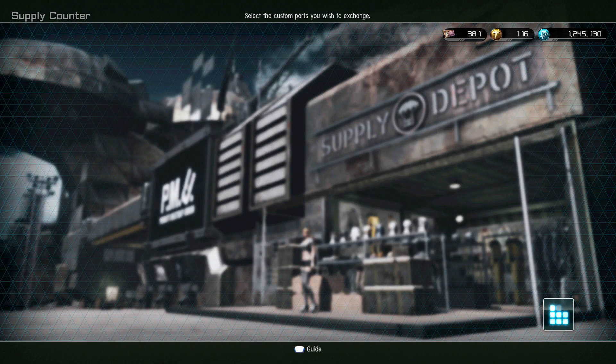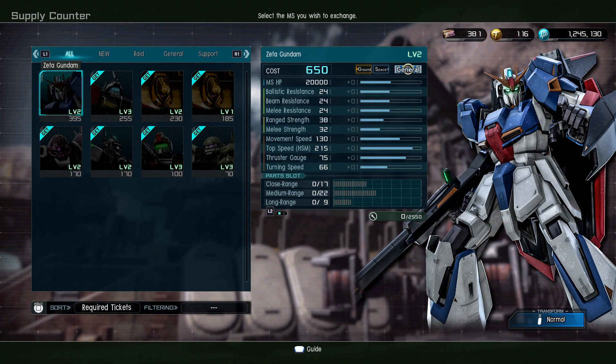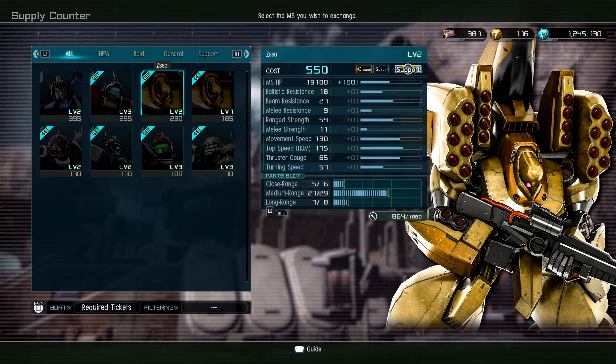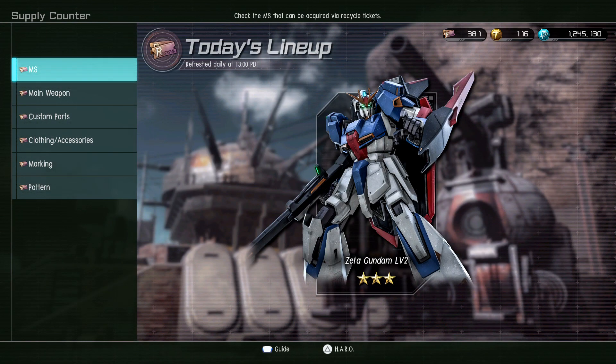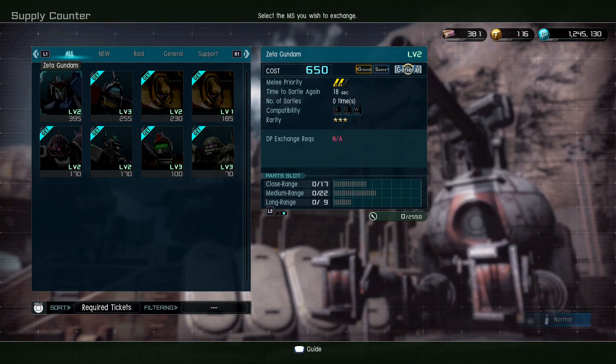In the recycle shop, we have the Zeta LV2 — not bad. The Zeta's in here as well as the Zssa. Zedza — it depends where you're from. Also this one here: GM Night Seeker II LV2 is new as well. Those are the only ones I see, but the rarities are 2-star, 2-star, and 3-star.